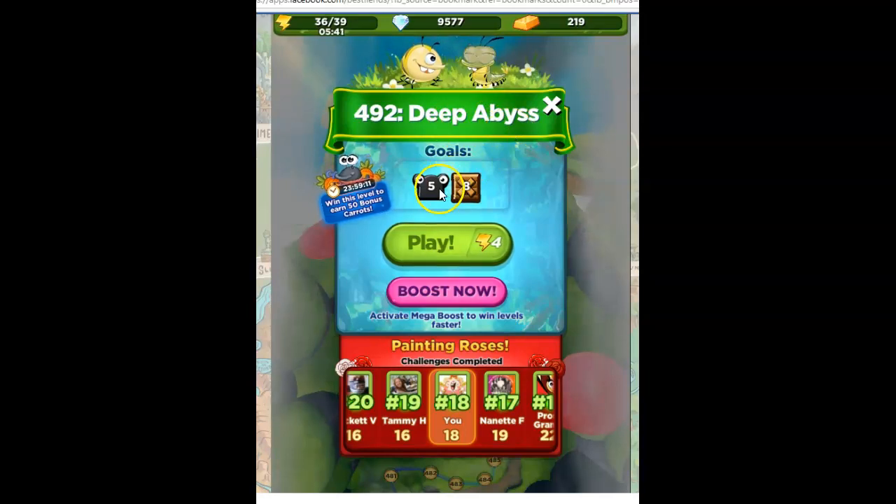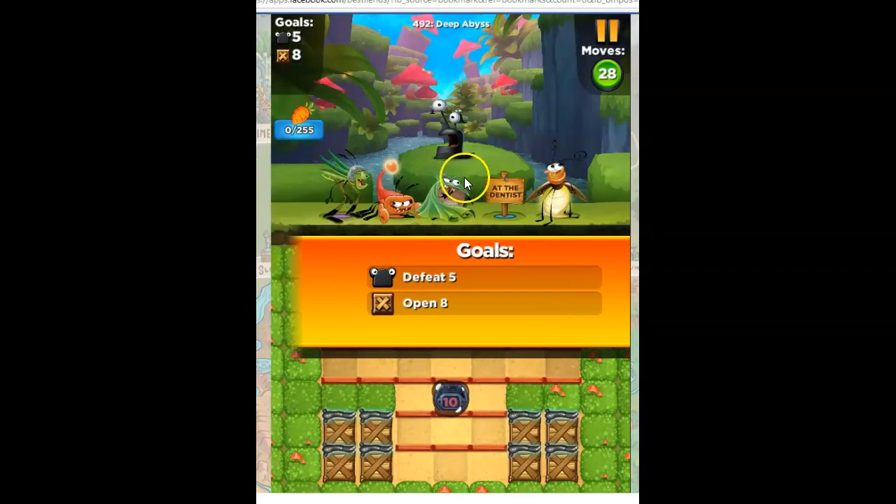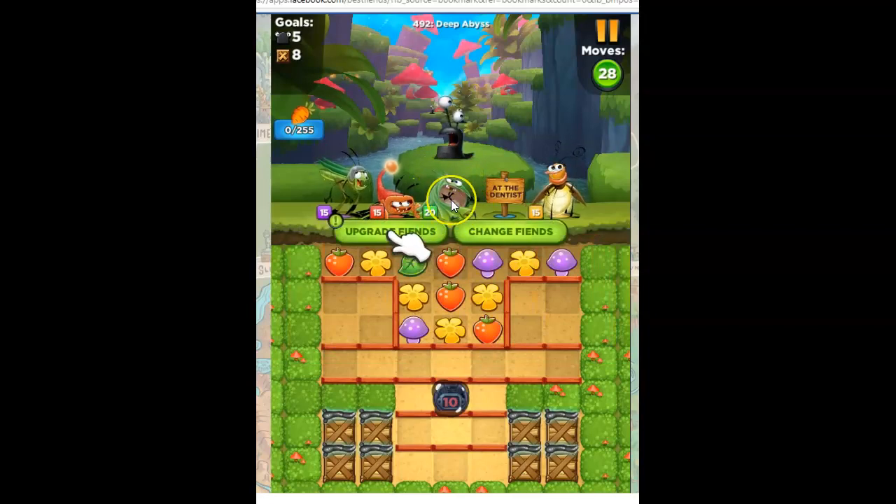This is called Deep Abyss, with the goals of defeating five slugs and opening eight crates. When I can't beat a level on my own, I tend to upgrade a fiend. I did that with Temper, just because it was also part of Thor's Hammer mission — a different mission I'm on.